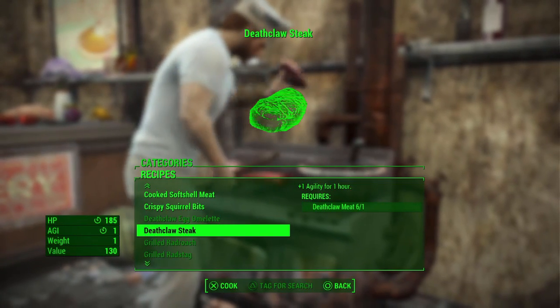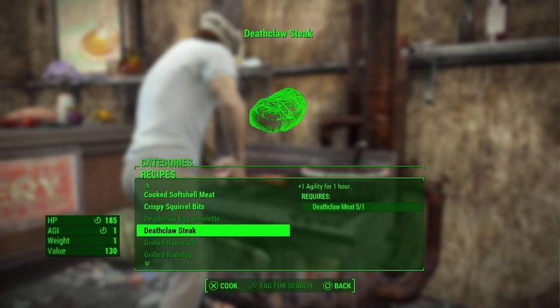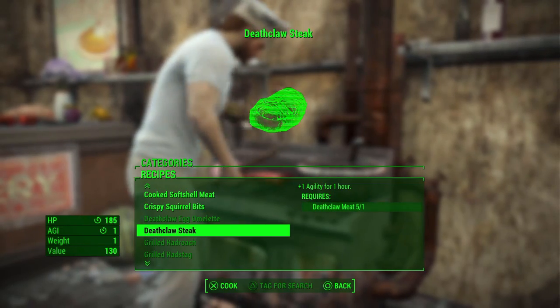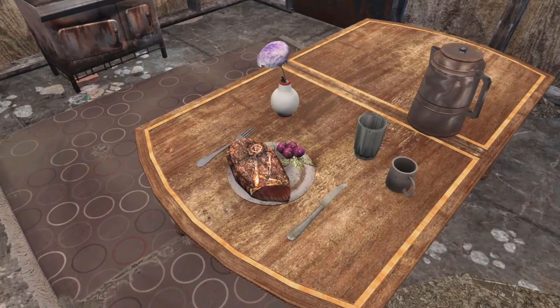Last, but certainly not least, a low, steady flame is what's needed to slow-grill these Deathclaw steaks to juicy perfection. Restoring 185 hit points and giving you a plus one increase in agility for one hour, these steaks are perfect for a romantic dinner or a backyard family feast. Simply to die for.